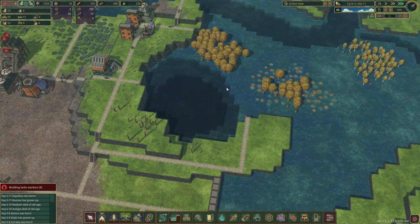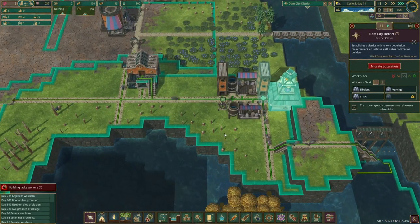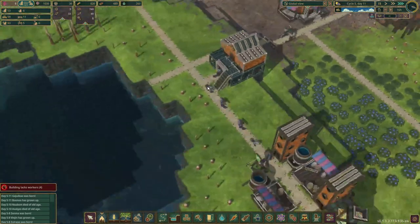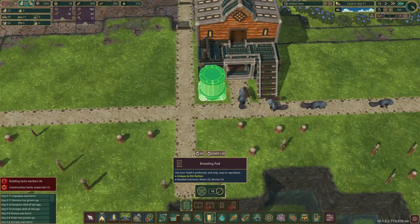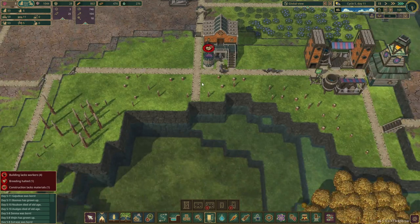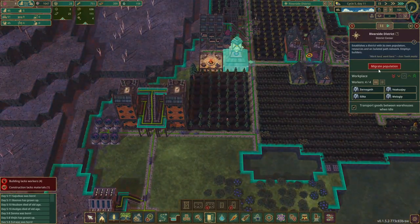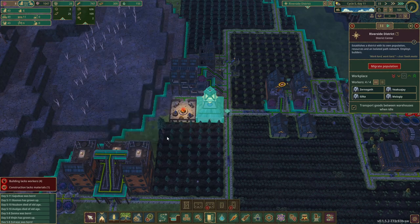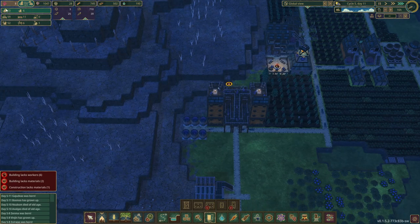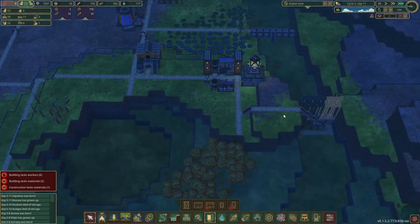We now have eight beavers in here, so maybe it's time for them to start making their own beavers. Let's add a single breeding pod right here so they can breed their own population in this district. They are now eight — we'll migrate two more over. We are now losing beavers faster than we get them; we're at 59 in total. Let's try six or seven breeding pods and hope that's enough.